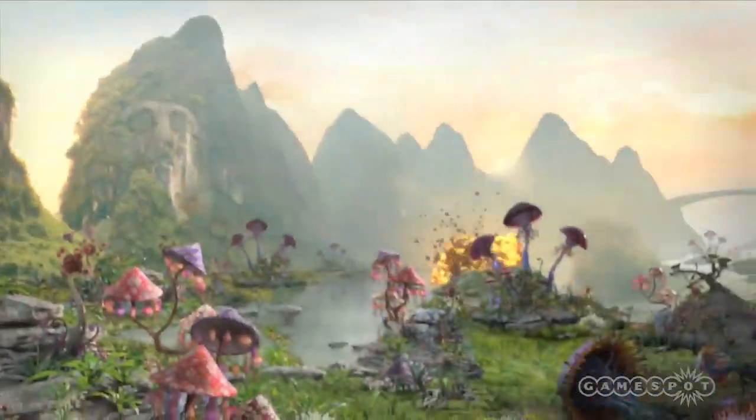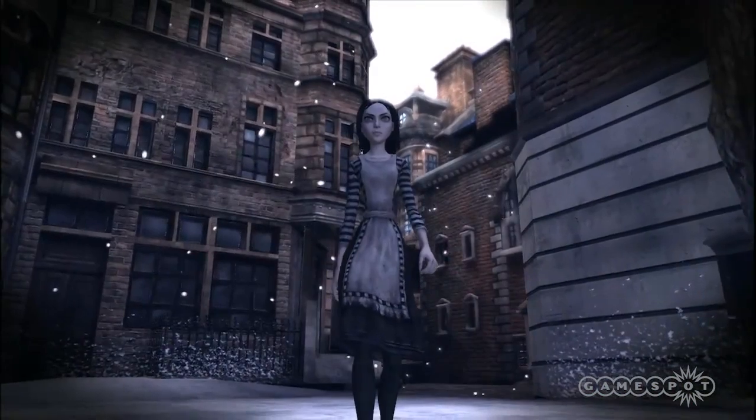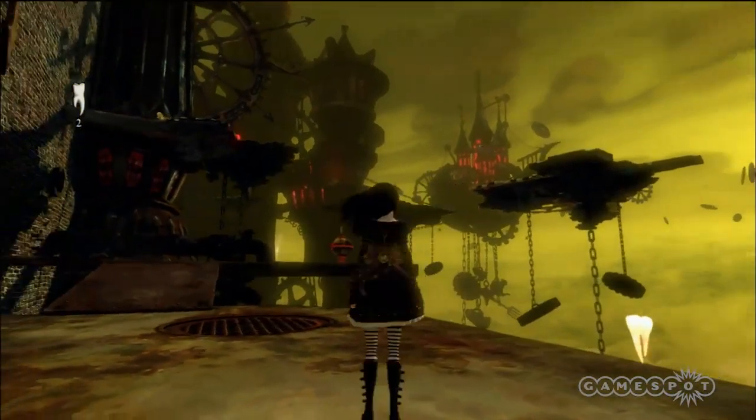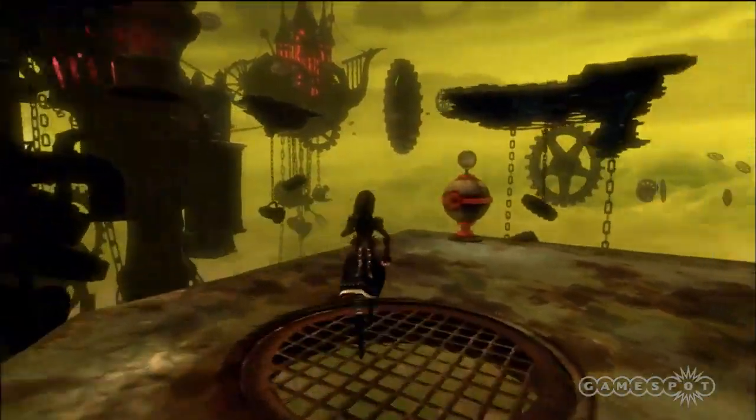She'll travel back and forth between London and Wonderland several times throughout the game, and as you go on you'll collect memories which will help jog her repressed memories. In Wonderland, Alice transforms into an idealized version of herself, as opposed to the poor orphan that resides in London.